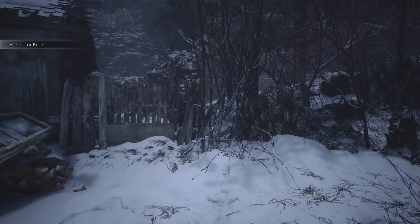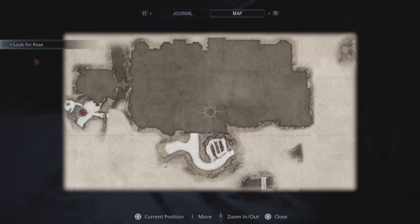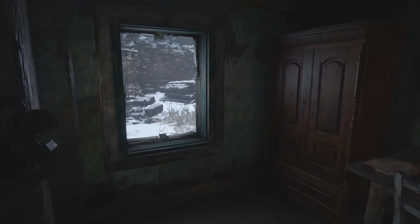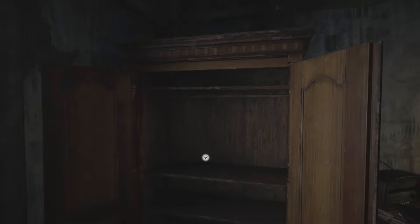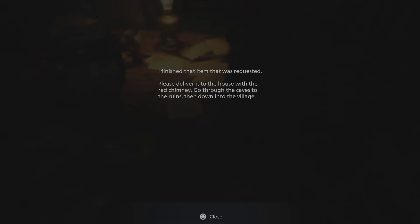If we can find a little bit of soap and water, we'll be good to go. I don't think we've been here at all yet. We got a typewriter here. I am going to save because we are done with that boss fight. Very intense boss fight. Very intense empty cupboard. I finished that item that was requested — please deliver it to the house with the red chimney. Go through the caves to the ruins, then down into the village. Okay, I'm sure that's important, but I'll forget about it. And I've already forgotten about it. Nice.